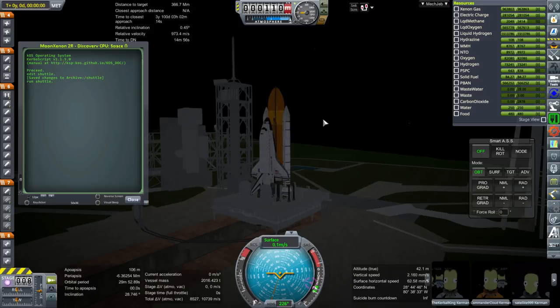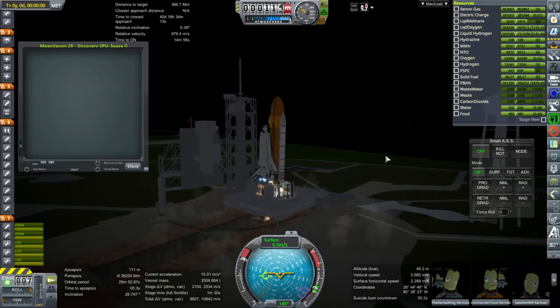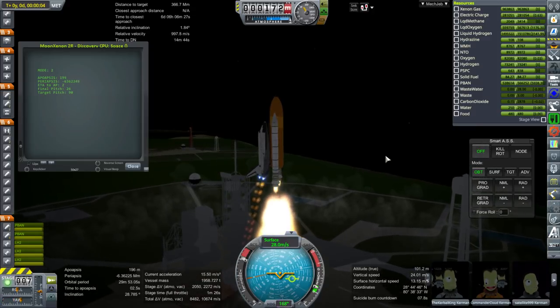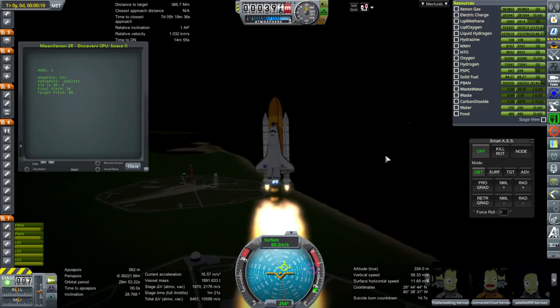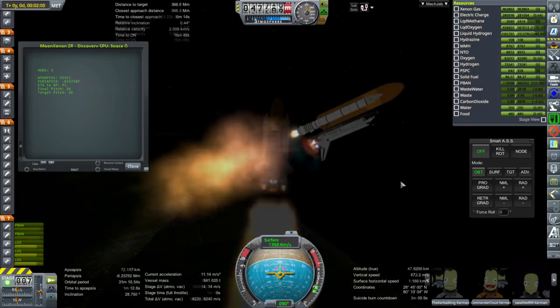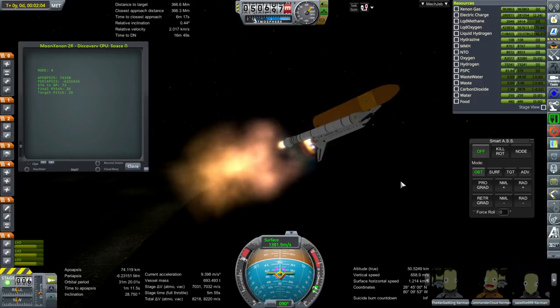The last time we tried to launch the shuttle on launchpad 39A from the real KSC pack, it didn't go so well and I had to use the regular launchpad. Here we go, and for some reason I don't understand it starts rotating — rotating pretty badly. But KOS eventually catches it and goes to the position it's supposed to go to. I don't think that roll initially was due to the KOS script; it was probably due to some collision or something. This pad has suddenly become more problematic recently, though at least that was better than the previous attempts where everything just exploded.